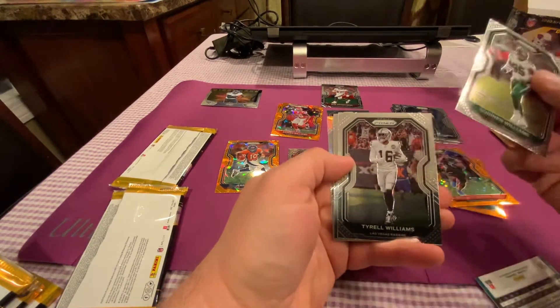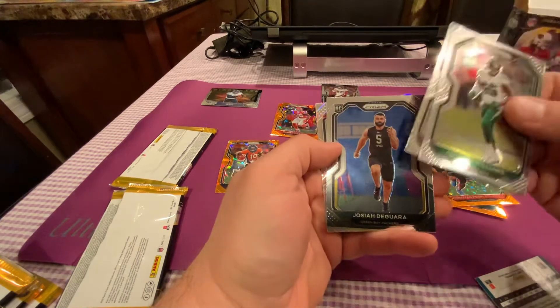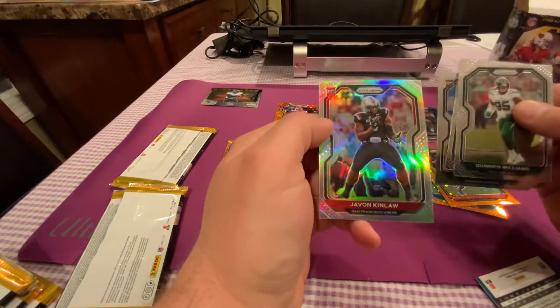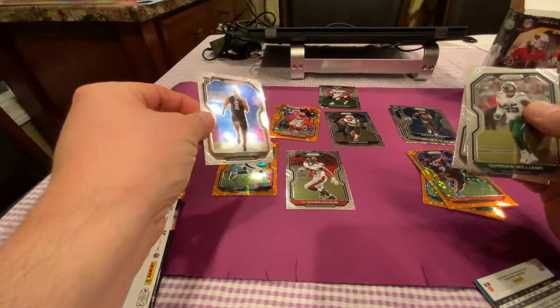Pack five: Keenan Williams, Quinan Williams, Tyrell Williams — what is this, a Williams pack? There's a guy in his combine uniform — Josiah Degura. And we have a rookie silver: Javon Kimmler in his college uniform. At least we got a rookie silver — not bad.